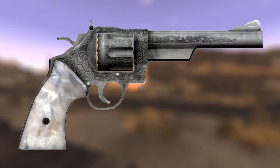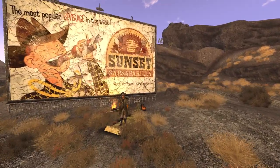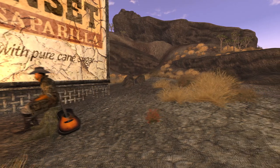Next up is the Mysterious Magnum. You can either pass a 50 Barter check during the quest Talent Pool, where you find acts for Tommy Torini at the Tops Aces Theatre. If successful, he will give you the magnum, or he can be killed for it, but it will fail the Talent Pool quest.